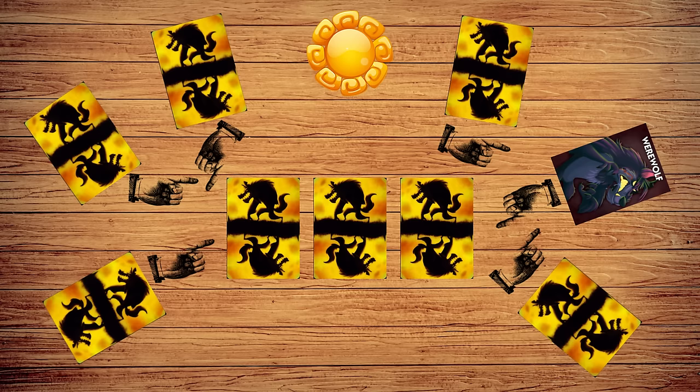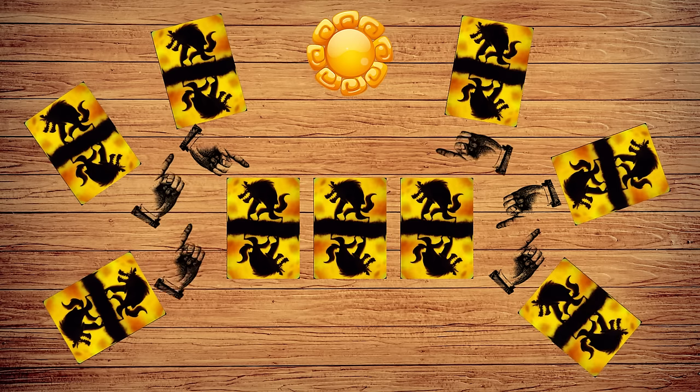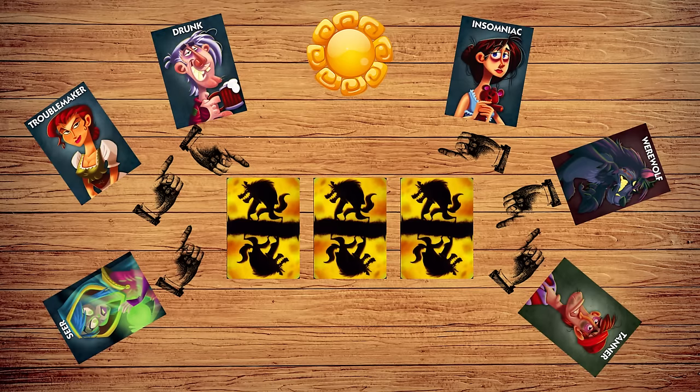If any werewolves were killed, the villagers win. If the tanner was killed, he wins. If neither were killed, the werewolves win. Be sure to flip over your own card to find out if you won — your role might have been swapped during the night by another player.